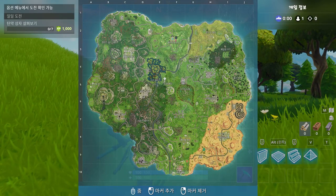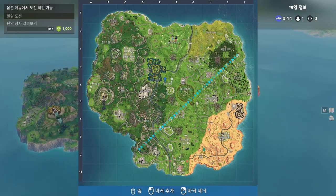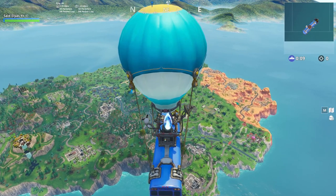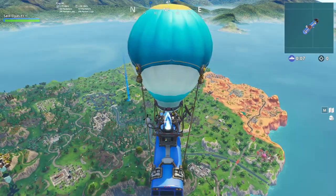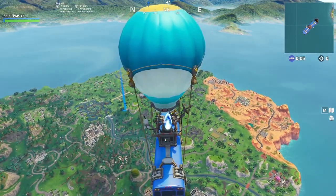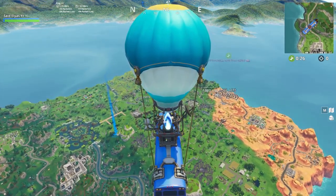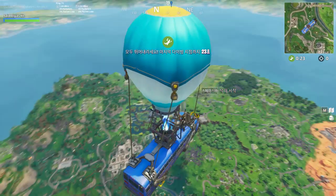So all you need to do is come to the Challenges area — you can see it right there. All you need to do is come there and play three of the mini games. It's that simple — you can just get a free skin with a glider.